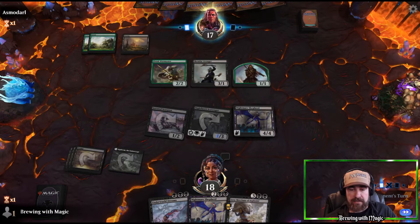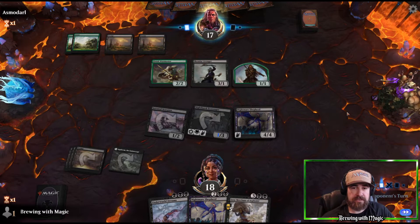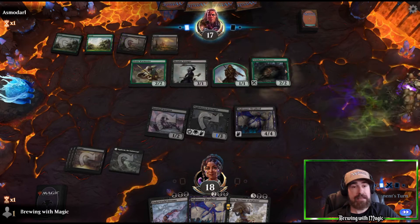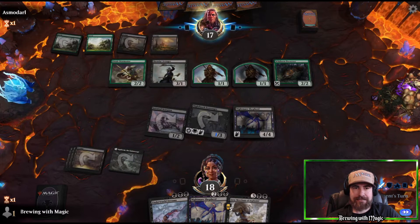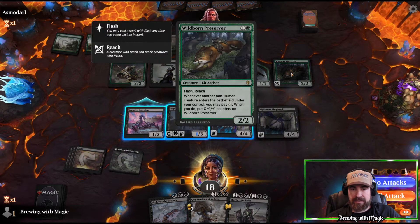I think we're going to have to try to race them in the air. Maybe throw the other Nightmare Shepherd — I don't want to do the Underworld Dreams yet. They're going to throw at least one more elf and trigger the Elf Warmaster. They dropped Wildborn Preserver — the one that looks like it's riding a fox — and paid two to make it a 4/4.